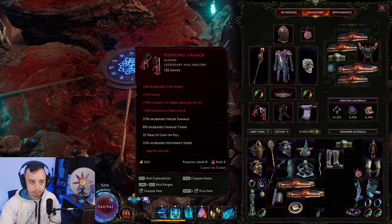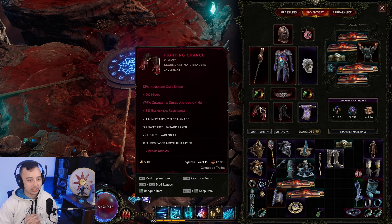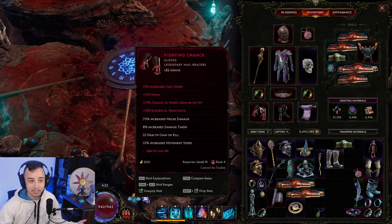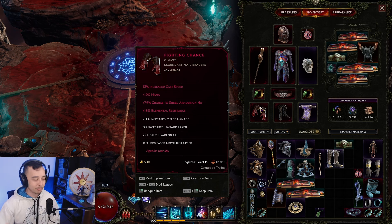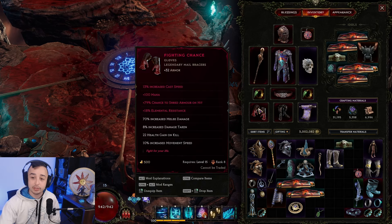Fighting Chance gloves are only for movement speed. They have a bad downside of increased damage taken, but at 1000 corruption I've had no problem running with them — tankiness isn't an issue on this build. They're very cheap on the market even at 3 or 4 LP. I got cast speed, mana, armor shred, and early res on mine — absolutely fantastic. I don't always use these because tankiness can be a problem on other builds, but on this one it isn't.